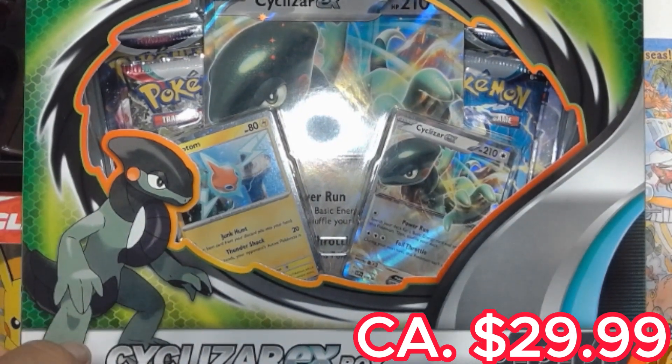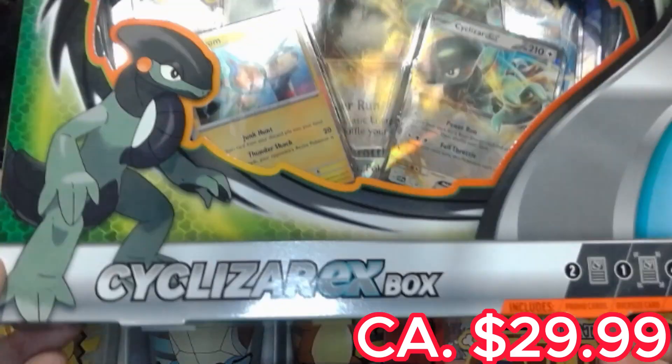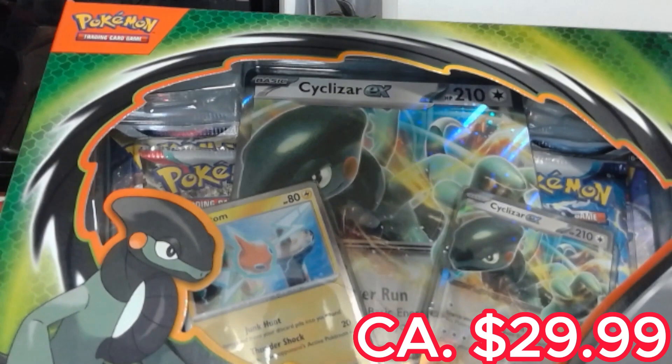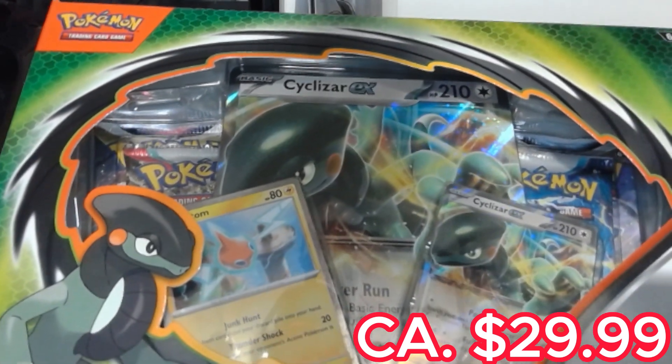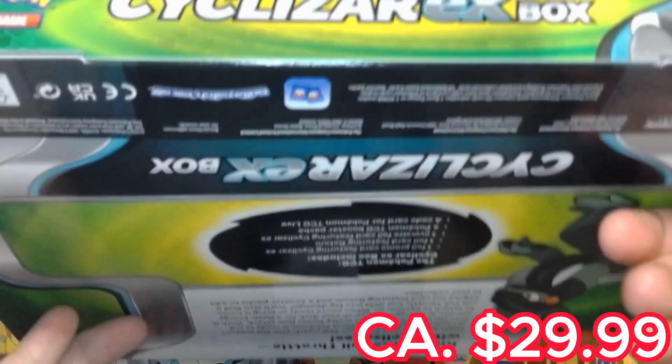Welcome to another episode of Pokemon Unboxing. What are we going to be doing on this episode? Today we're going to be doing the Scizor EX box from the Pokemon company and we're going to see how we get from the sides. It looks pretty nice.